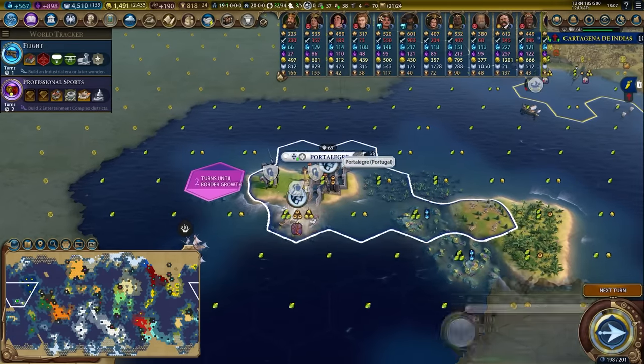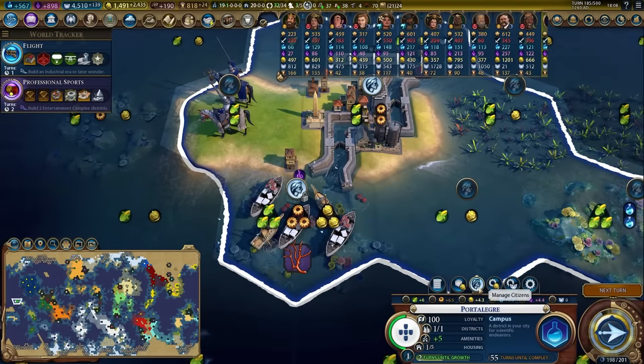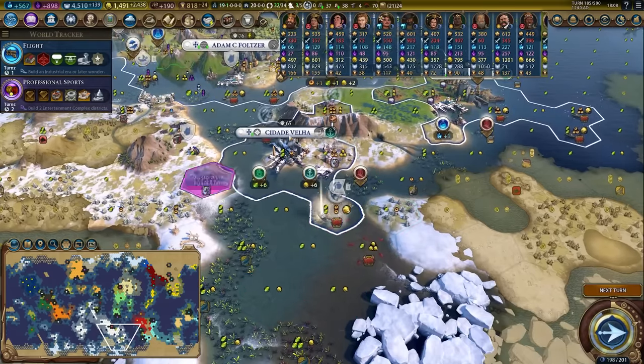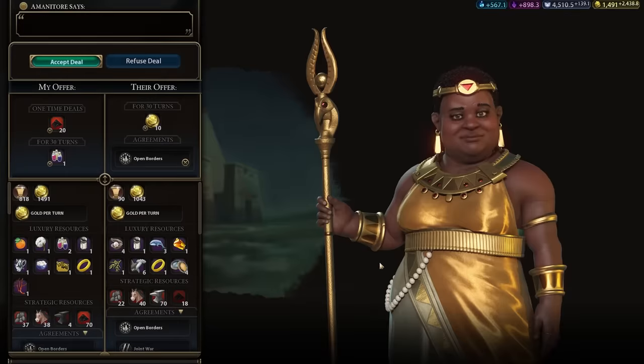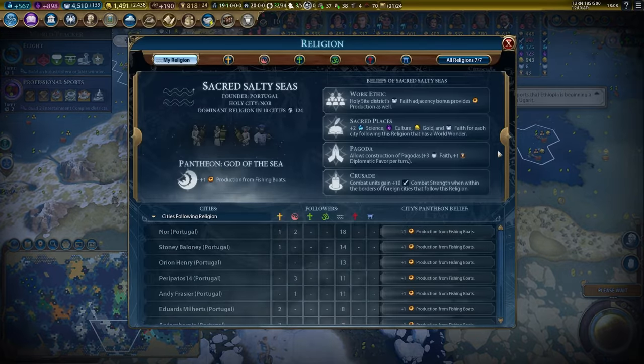We'll drop the fishing boat in Porto Alegre — look at that juicy tile: three food, three production, three gold, and a culture helping the city get its foot in the door. Another fishing boat in Sede de Velha. These fishing boats are just what we're focusing on in the short term because we have the fish boat pantheon, so we get a lot of benefit from that.